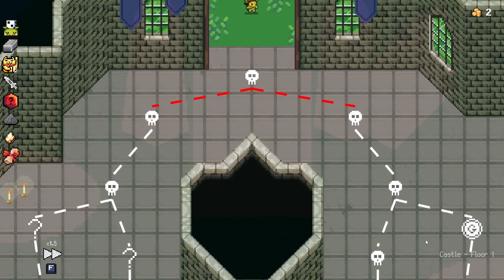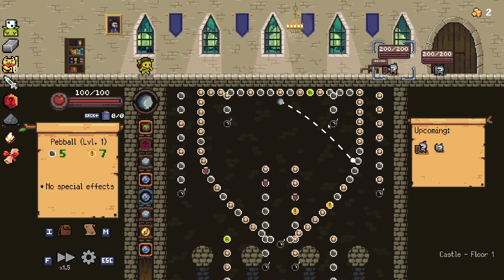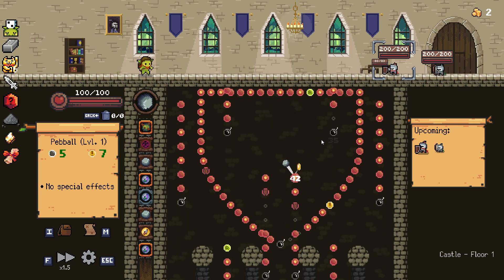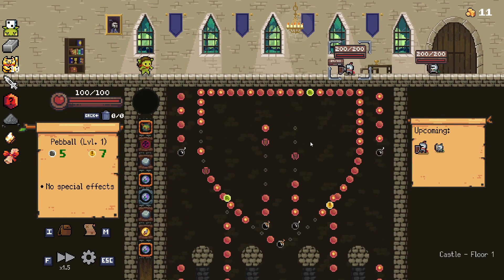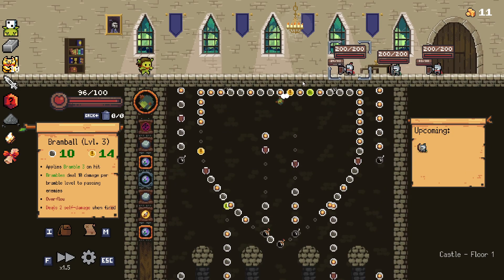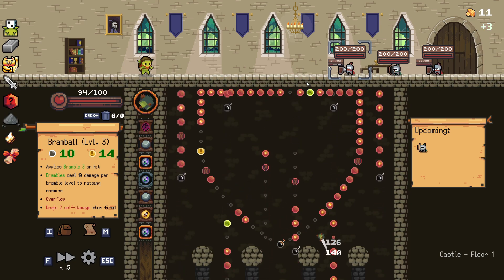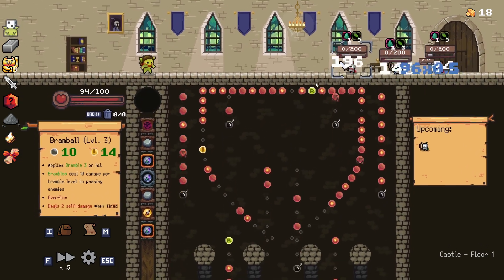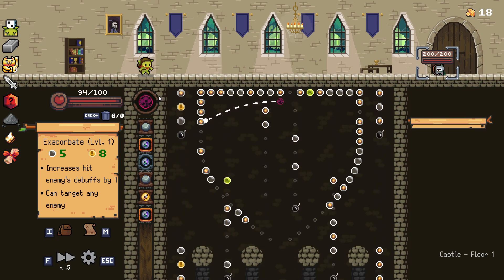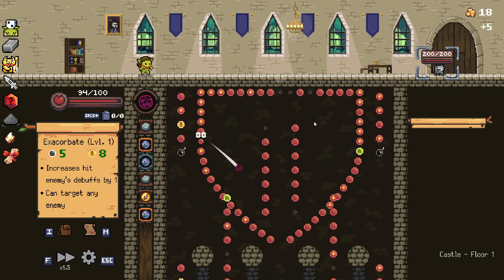Alright, we got the wall. Spinfection will be useful here against that guy. Got that crit. Bombs would have been nice there. Actual damage would be nice here. There we go. Nice! Oh, that was so good. Increases enemy debuffs — that's not that useful, but I'll take that bomb.